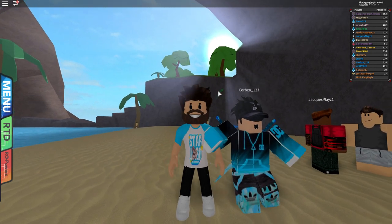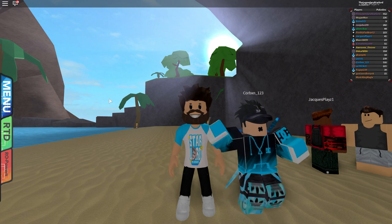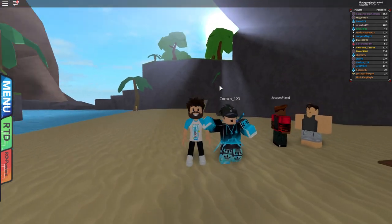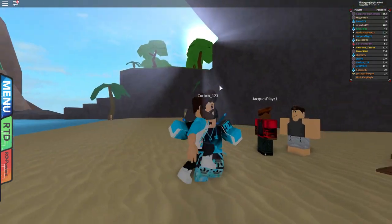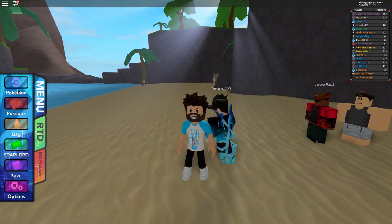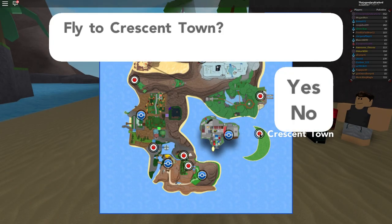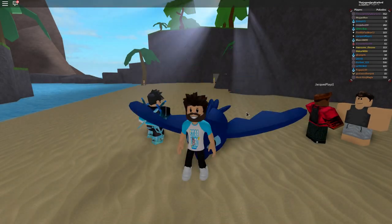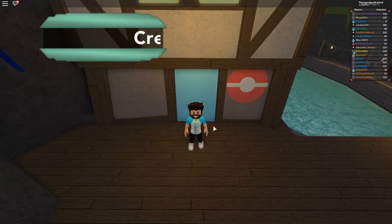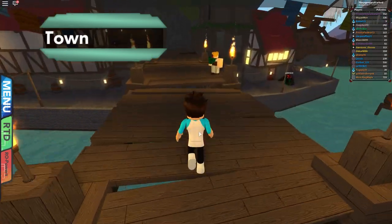Let us get into today's video showing you guys a cool easter egg in Pokemon Brick Bronze's 8 gym update. What we want to do is go to Menu > Pokemon, and fly to the new Crescent Town area. So we're going to go to Crescent Town and once we're here, we're going to be outside of the Pokemon Center.